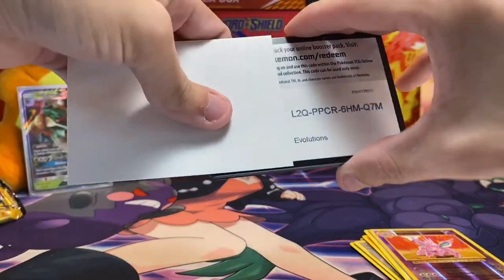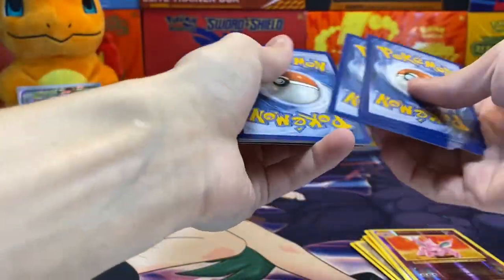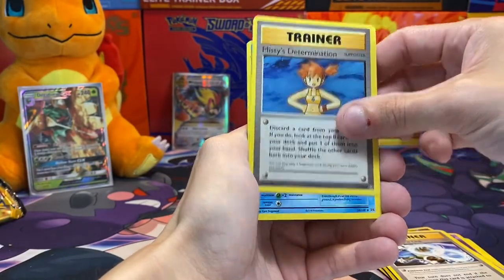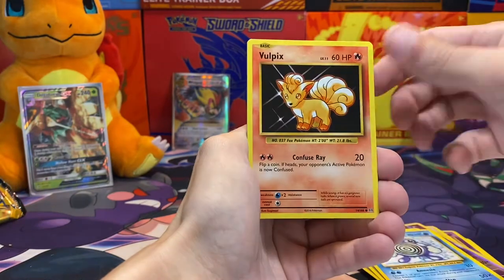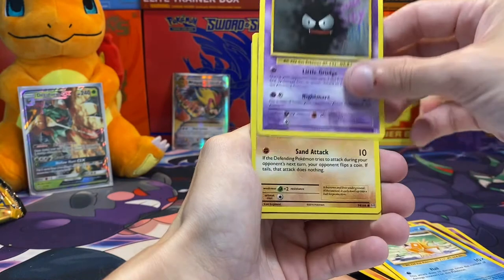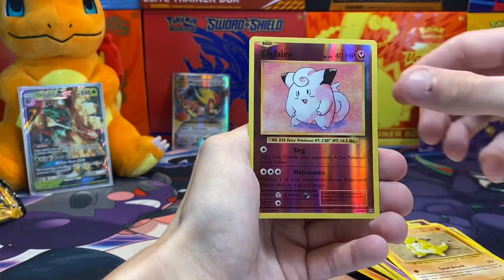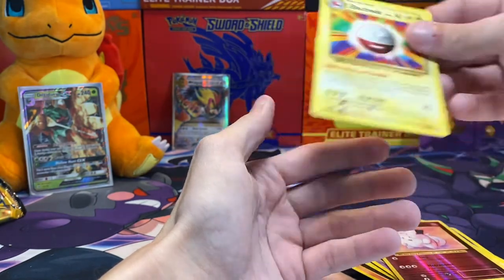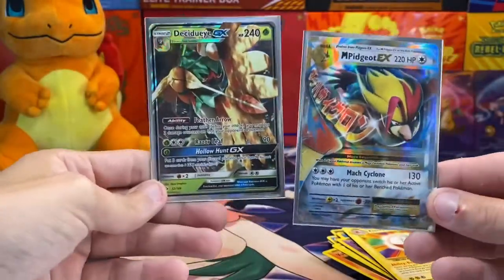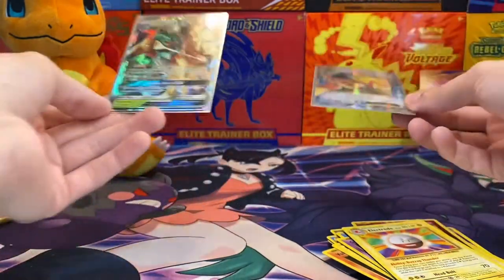All for nothing on this one. Here we go. Blastoise Spirit Link, Misty's Determination, Poliwhirl, Vulpix, Electabuzz, Magikarp, Ghastly, Sandshrew, Clefairy, and Electrode. Well, we got the Mega Pidgeot EX and Decidueye GX as our two hits. Not bad.